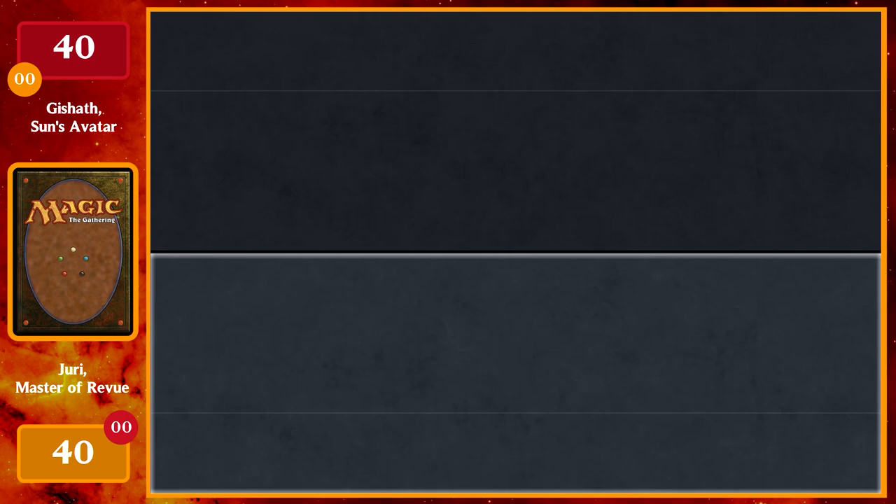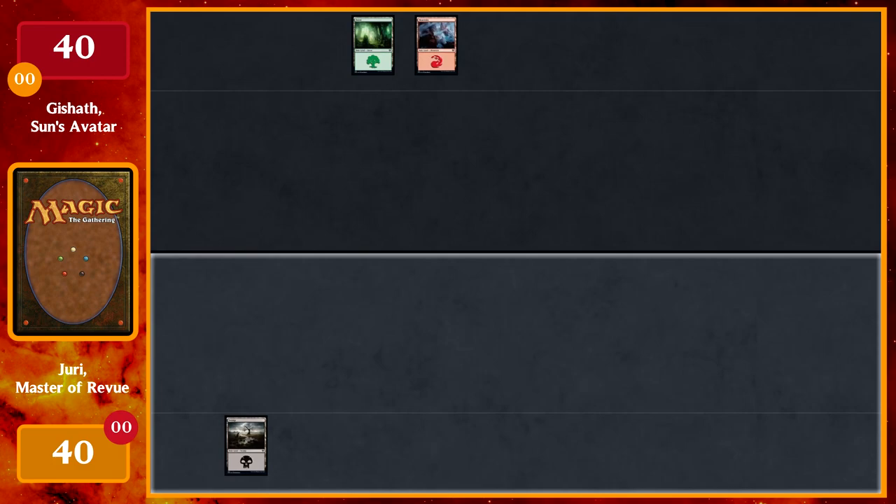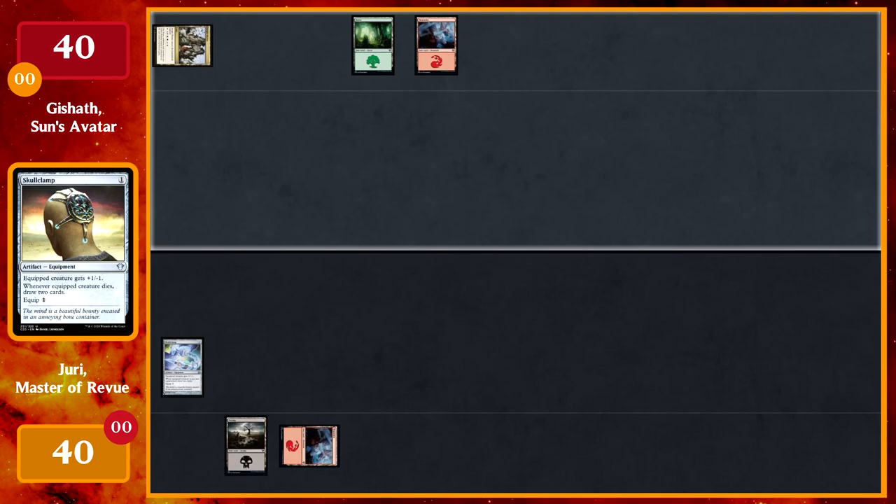I'll start off with a Forest and pass. I'll draw a card and play a Swamp and pass the turn. I'll play a Mountain, tap that Mountain for a Skullclamp, and pass. Play a Jungle Shrine tapped and pass.